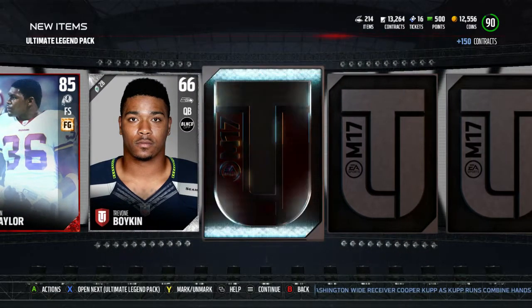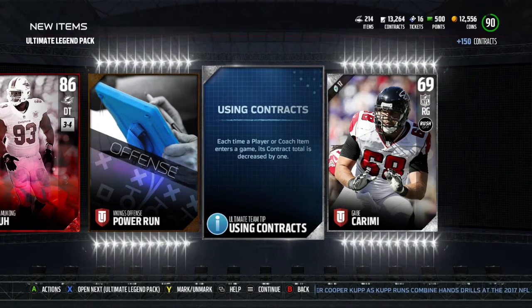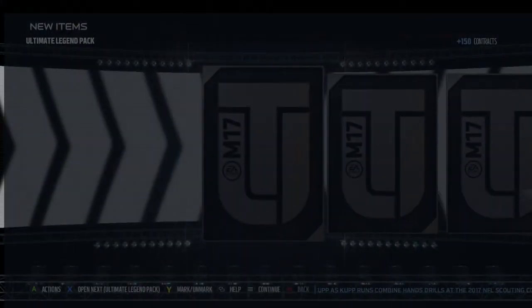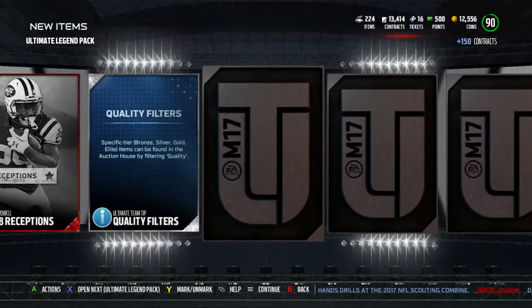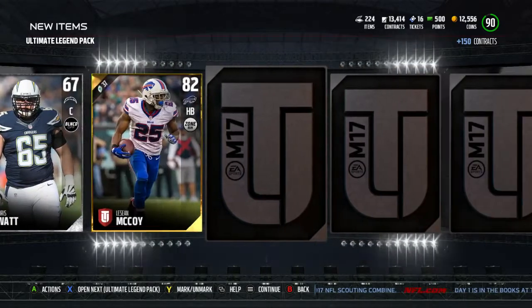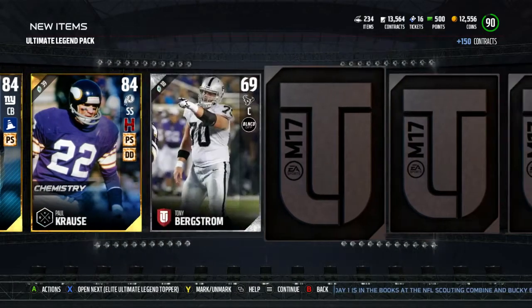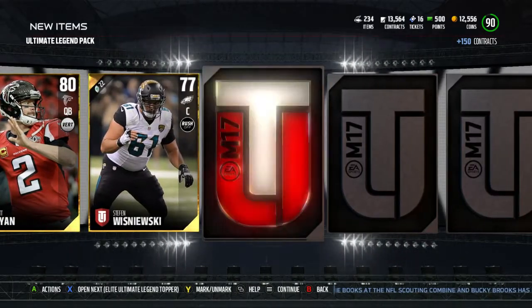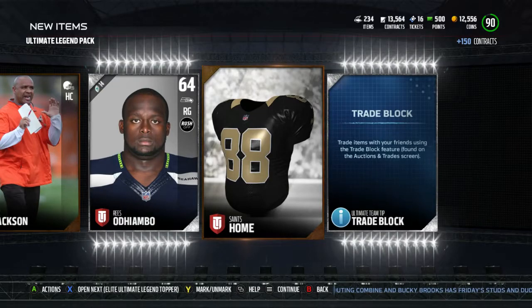Oh, a Sean Taylor card - speaking of free safeties. I always thought Brian Dawkins was a strong safety, but in Madden he's always listed as a free safety. I always thought he was a strong safety - I don't know why. Maybe he switched positions at some point. If anyone can tell me down below - I could have sworn he was a strong safety. It doesn't bother me, I'm just curious, just confuses me.